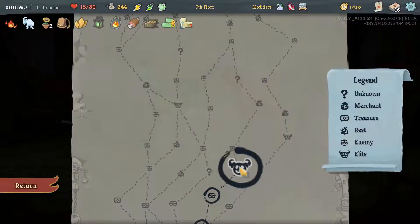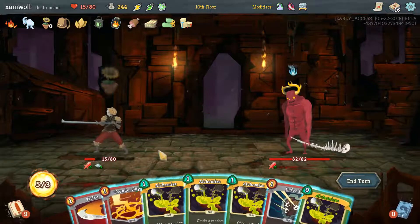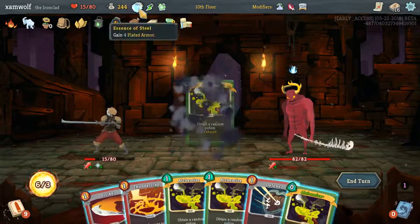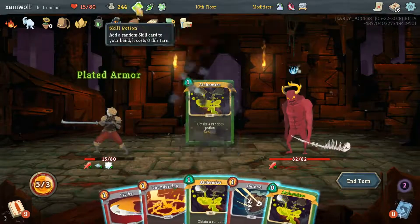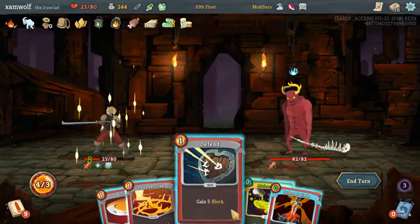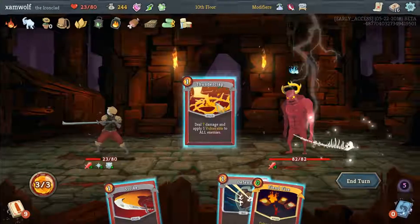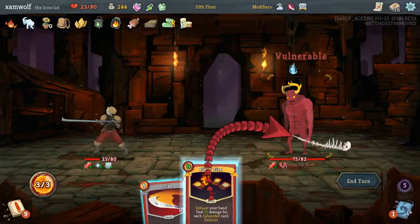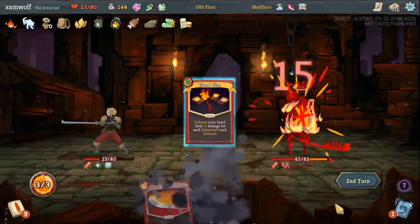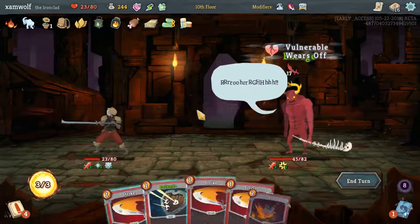I might be dead now — 15 HP against this guy, that is not good at all. We gain two energy, drink one of these, gain four plated armor, drink one of these, gain a random skill, drink one of these, yield 10% of my max HP, drink one of these, random attack — Thunder. Hit him for 30. We did some good stuff.